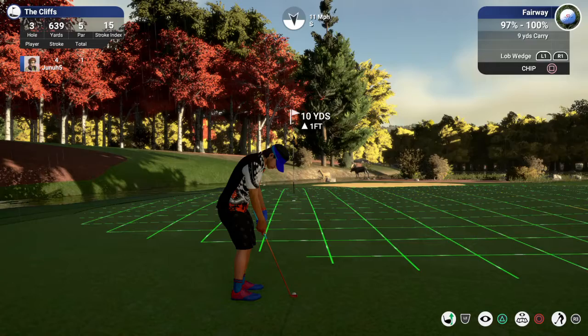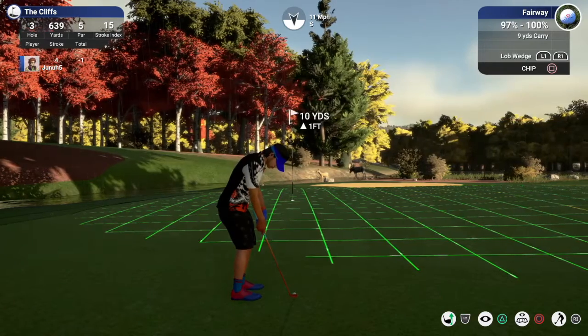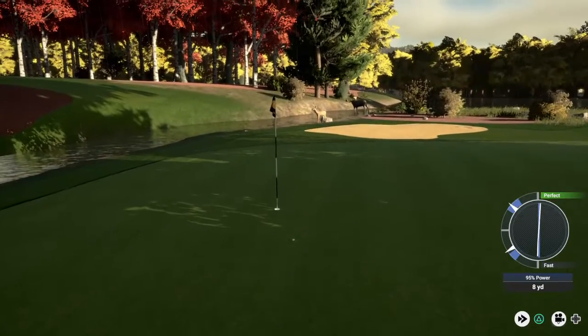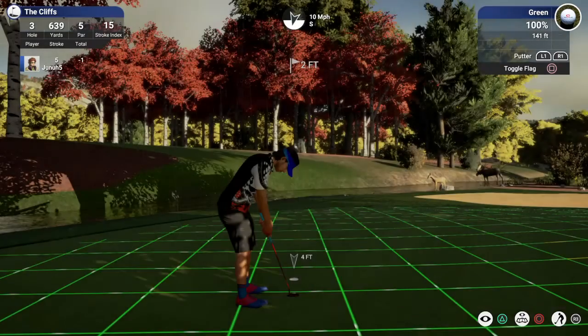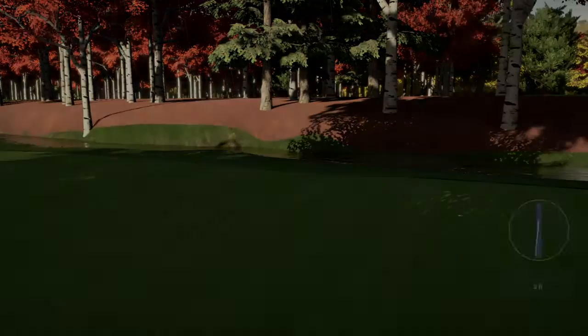We'll have a chip — 10 yards, up one foot. We're going to loft this up. Nice little two-foot putt. There's a deer and a moose over there. That one stays right there at one under. So we're one under through three.